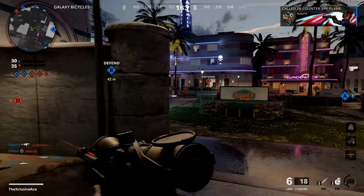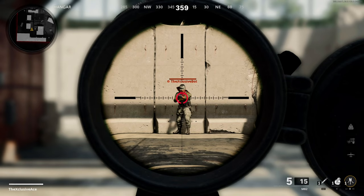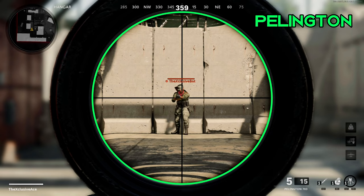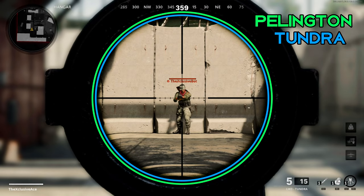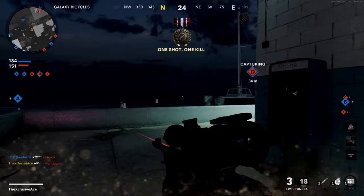Looking at base optics — all three sniper scopes have the exact same zoom level. The main difference is the viewing window while aiming down sight. The Pellington gives the widest viewing angle, followed by the Tundra with a very slightly smaller window, and the M82 has the smallest viewing window. The differences are not significant enough to dramatically change outcomes.